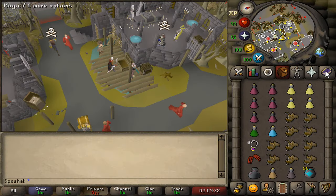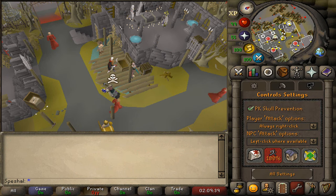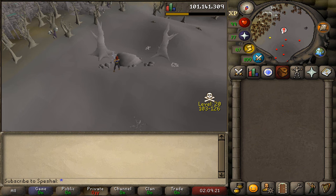If you're worried about accidentally skulling on someone in the wilderness, you can turn on PK skull prevention by going into your controls settings by clicking the wrench icon. Make sure the PK skull prevention has a green checkmark next to it, which means you can't skull on other players. If you have an alt account and are worried about dying to PKers while doing Ardeo, you can leave your alt outside the cave to watch for any PKers logging in or approaching.